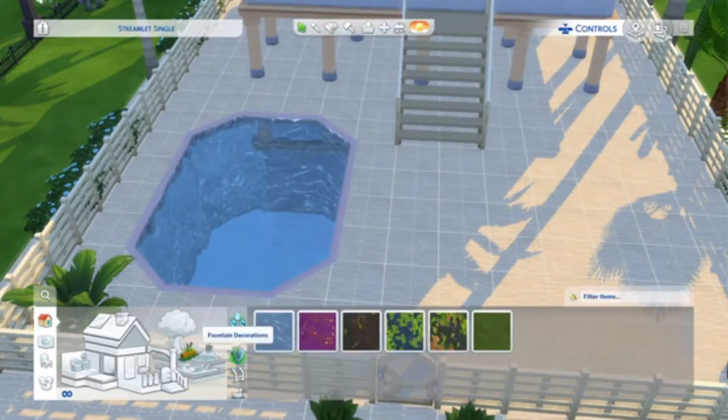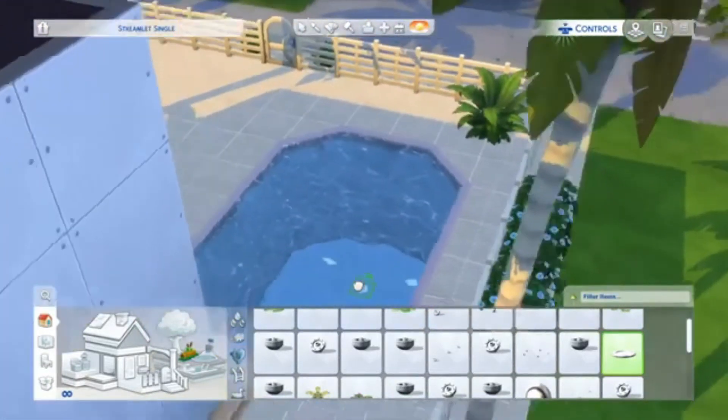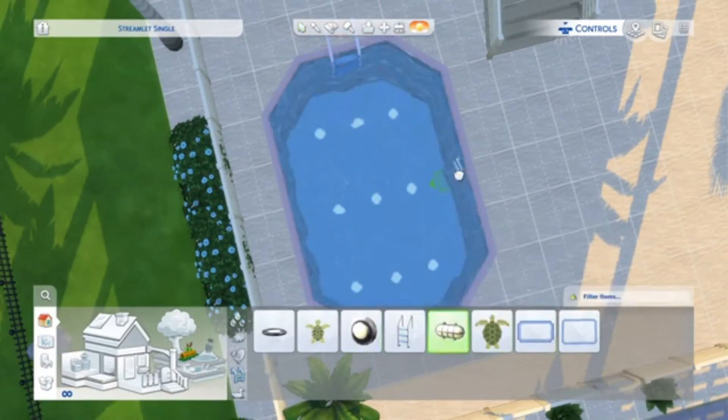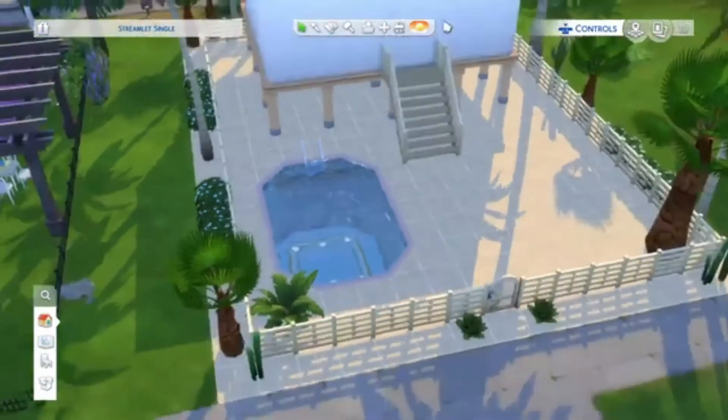I wanted to fit in the pool with the sand so it all looked blended into one. I went with some water features, especially with the lighting — I think it's really effective at night time, especially if you're having a party. I added a little ladder there for safety and a mosaic for the bottom, which I thought looked really cool.